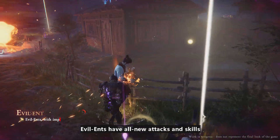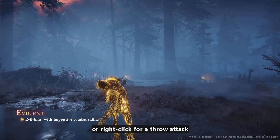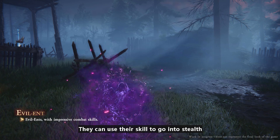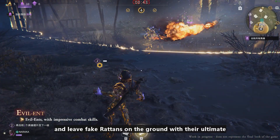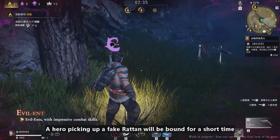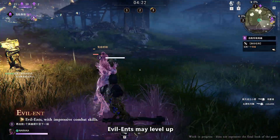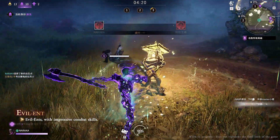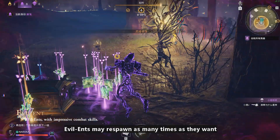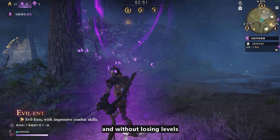Evil Ents have all new attacks and skills. Left-click to launch a melee attack, or right-click for a throw attack. They can use their skill to go into stealth and leave fake ratons on the ground with their ultimate. A hero picking up a fake raton will be bound for a short time. Evil Ents may level up by killing heroes, thereby becoming more resistant to the embers. Evil Ents may respawn as many times as they want without losing levels.